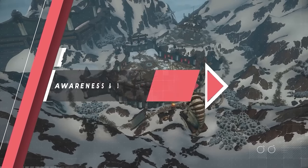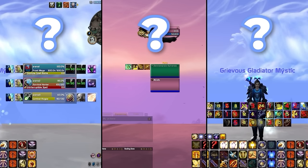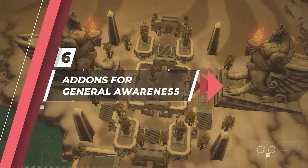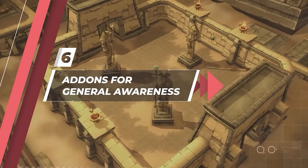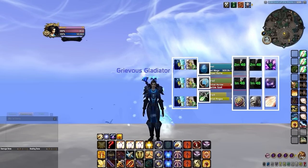Let's begin with the most important group of addons: the awareness and decision-making ones. We've split them into 3 categories, each helping you achieve a distinct goal. In the first category we have Gladius or S Arena, and Diminish, both of which exist to help improve your general awareness. Gladius or S Arena provides a one-stop-shop solution for your arena frames, bringing trinket, racial, dispel, diminishing returns, and important aura tracking all together in one conveniently packaged addon.